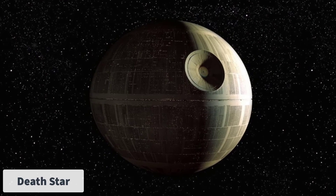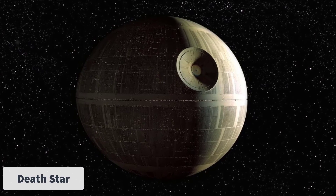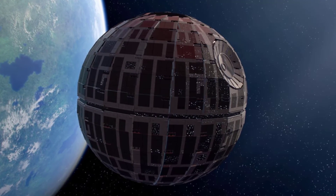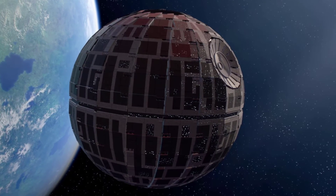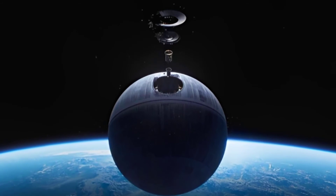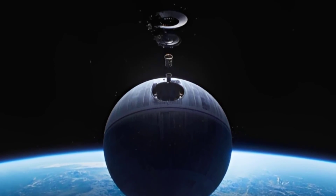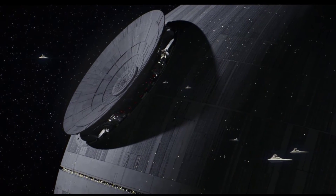Number 2: The Death Star. The DS-1 Death Star Mobile Battle Station, also known simply as the Death Star, was a massive moon-sized battle station created by the Galactic Empire. It was equipped with a powerful superlaser powered by enormous kyber crystals, capable of obliterating targeted planets. It was a spheroid-shaped battle station with a diameter of 160 kilometers or 100 miles wide, with 357 internal levels and a surface area exceeding 45,000 square kilometers. Located in the northern hemisphere was a prominent concave dish housing the superlaser emitter.